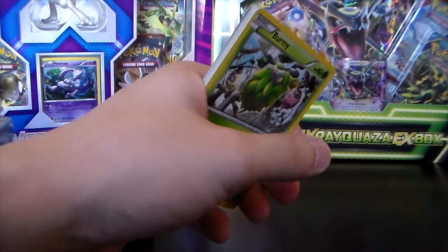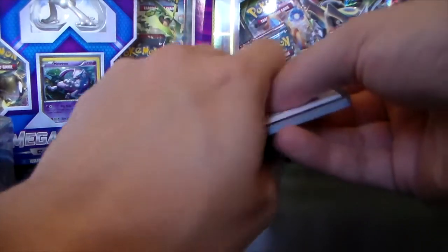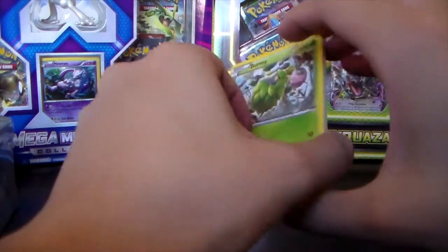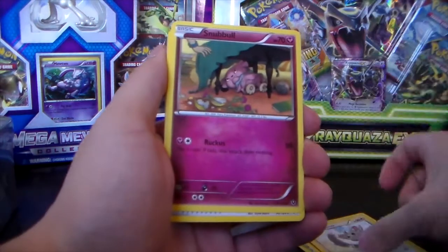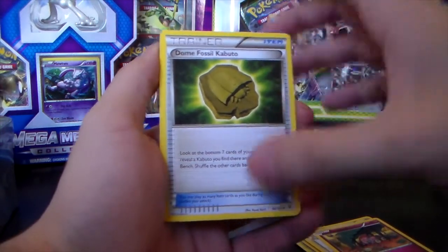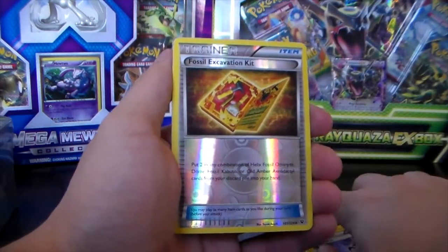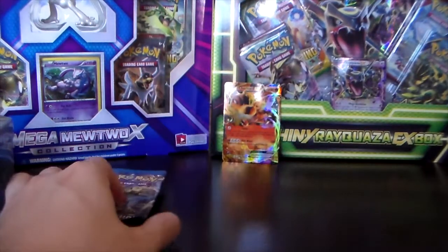Maybe we'll get one of those awesome Alakazam cards — that's really what I'm looking for out of Fates Collide, because Alakazam's just awesome. We've got a Burmy, Larvitar, Bronzor, Minchino, Snubble, Dome Fossil Kabuto — like from the original Game Boy games, that's cool — Altaria Spirit Link, Bent Spoon, Fossil Excavation Kit, and a Lucario. So nothing notable out of Fates Collide.